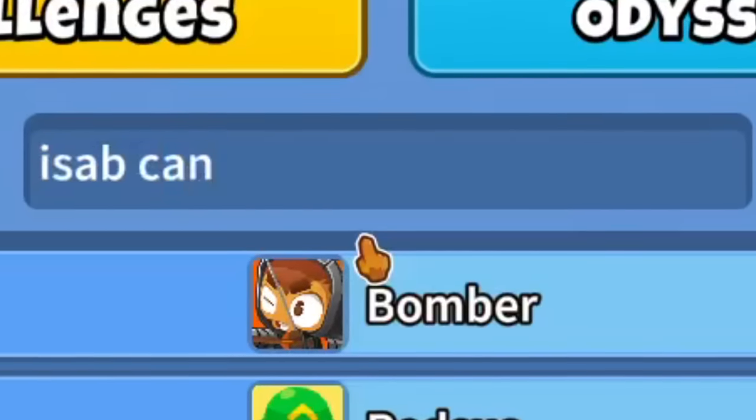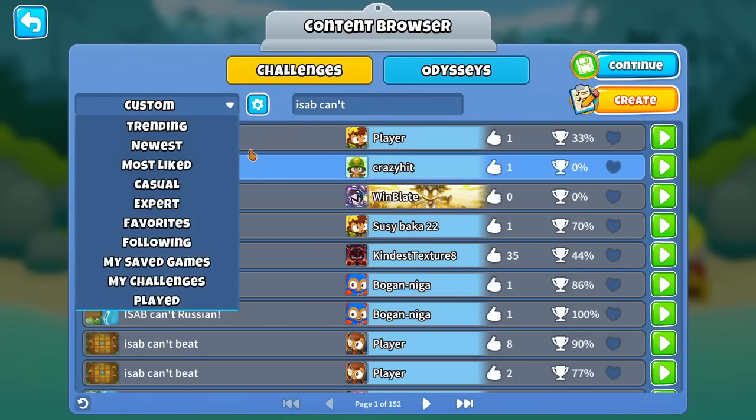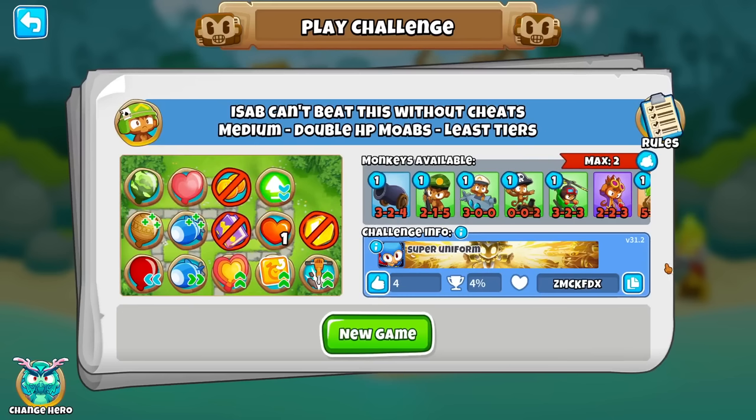So let me search up 'ISAB can't' - because when I do that you get a lot of 'ISAB can't beat this challenge,' and most of them are actually pretty easy. But I think I saw one that was actually difficult that I want to do. This one: 'ISAB can't beat this without cheats.' Well, let me show you how to beat this without cheats.